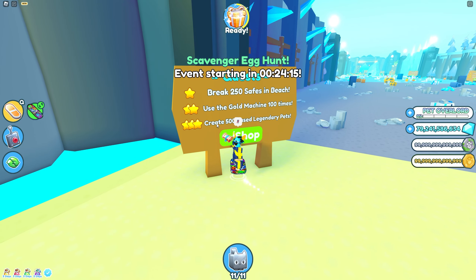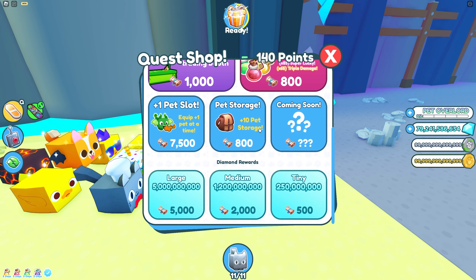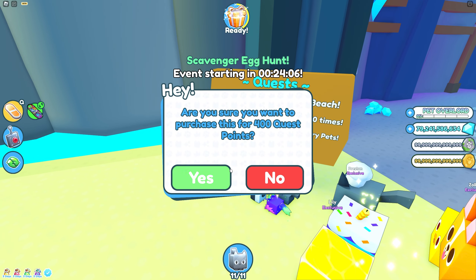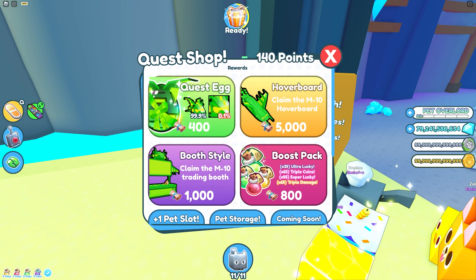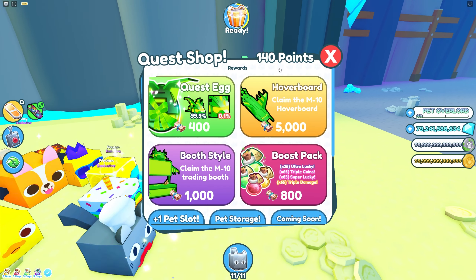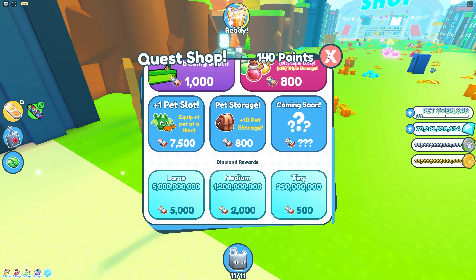The next steps are to hatch 300 eggs from the starter eggs and break 493 chests. You have to break exactly what it tells you or it's not going to work. There's also a second part — max out your player upgrades, which we already did. There's a quest for every single section.